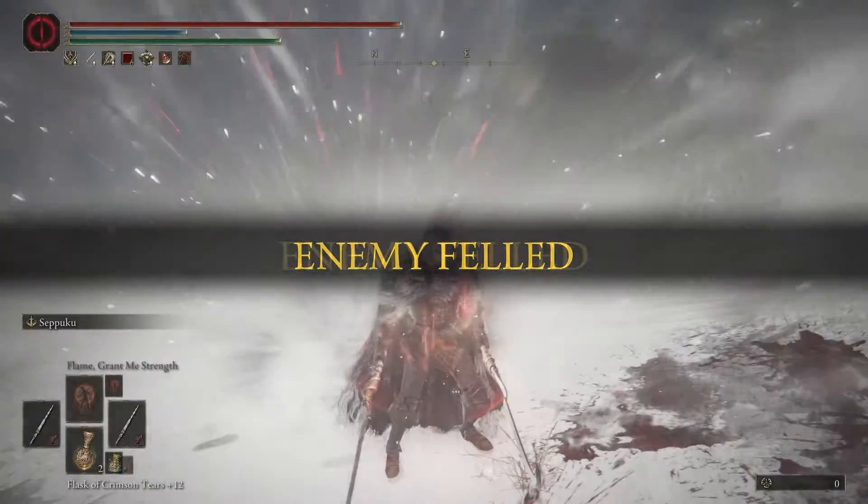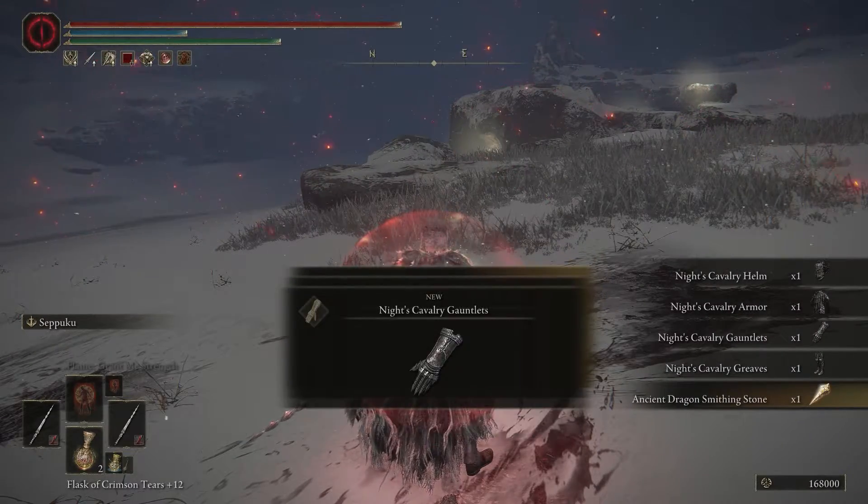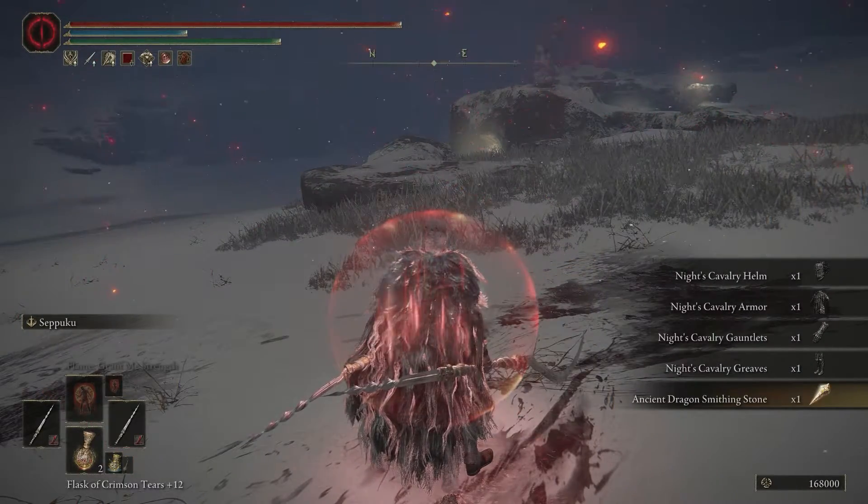Once you kill him, you get the Knight Cavalry helmet, Knight Cavalry skin, and an Ancient Dragon Sunburst incantation. And that's it.